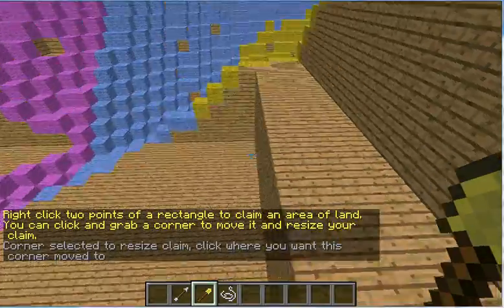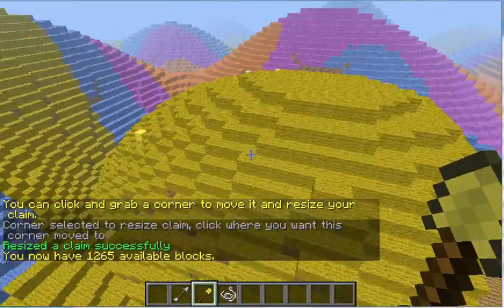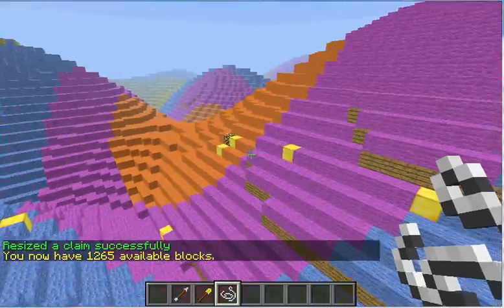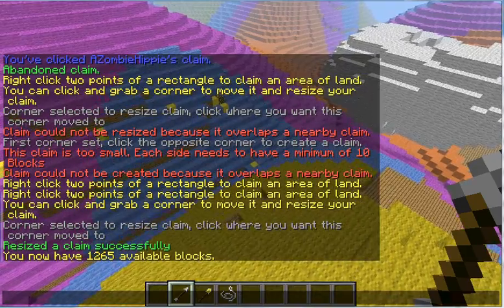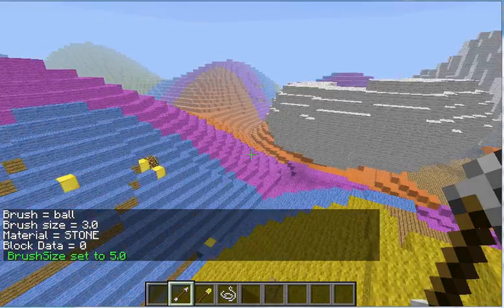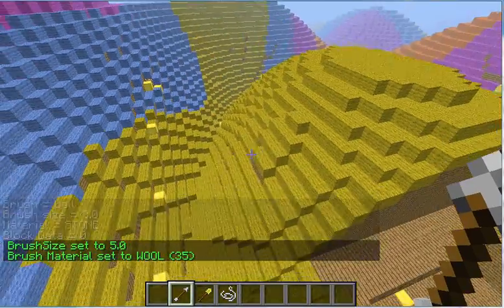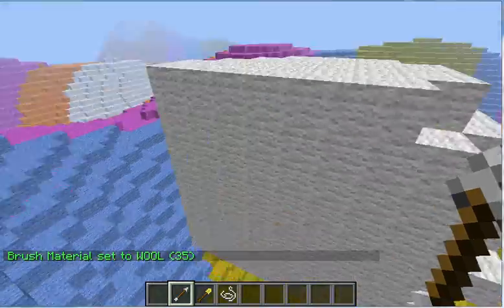I'm going to extend this out kind of far to show you how, through an event system, my custom ClaimsLite plugin is able to limit what the sniper or tool user can do. I'm going to do just a basic ball — make it five big. Crouch and hit to choose a material in front of you. This will limit how far you can build out. This is the corner right there of my claim.